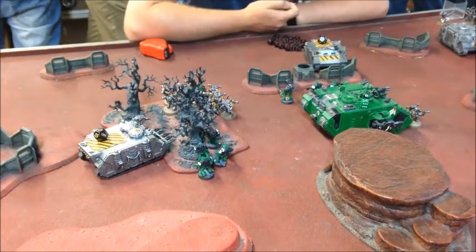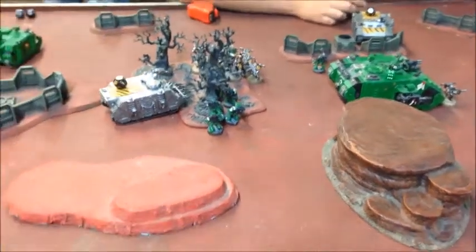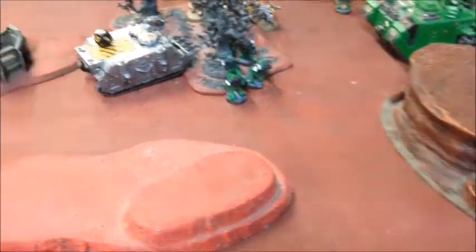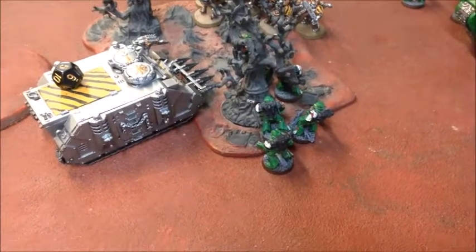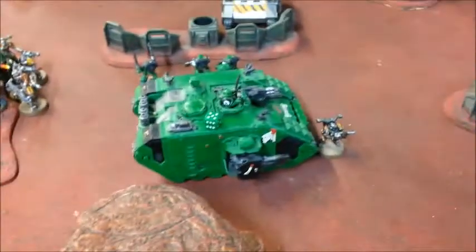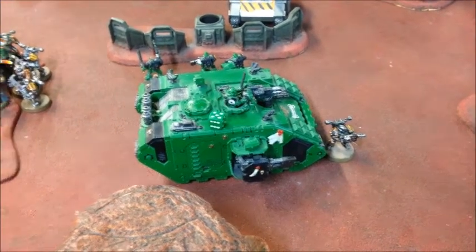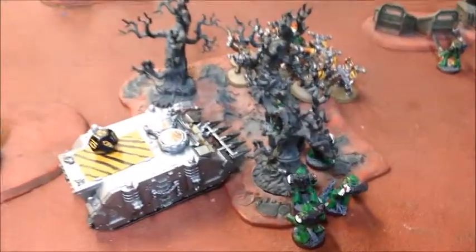Heading into turn four, by the end of this turn everything needed to be over the halfway line or it would fall off the board. The Land Raider was stuck in combat and couldn't fit through a gap, so I had to back it off. I backed the Sternguard out of combat and used the melta gun squad to kill the Sorcerer — that opened up enough of a gap for the Land Raider to charge into the depleted chaos squad, just getting it over the halfway line.